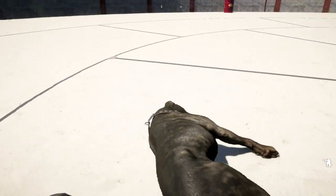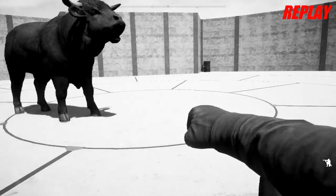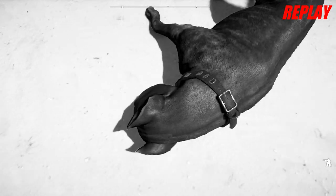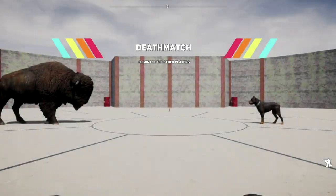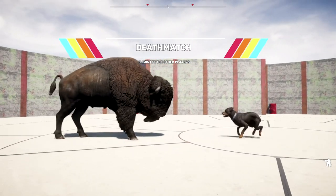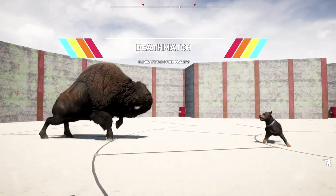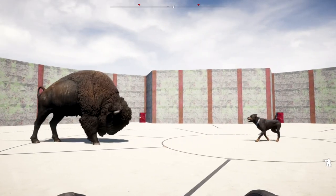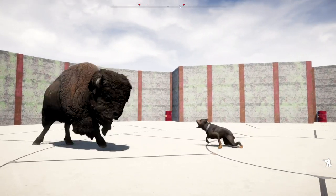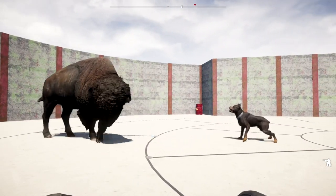He was almost going to land on my head there. I had to throw my fist out and connect almost with this dog here. I think I got a little piece of him, but he was already dead by the time he hit the ground. Now we have the Bison back in here. We're going to see which one takes down these attack dogs faster. So far we had two quick ones from both the Bison and the Bull.